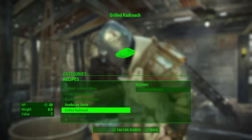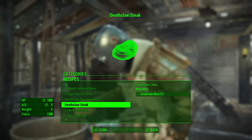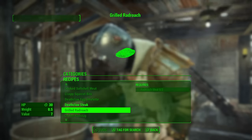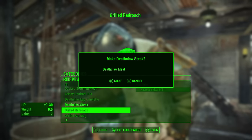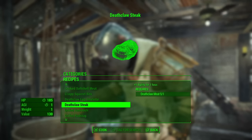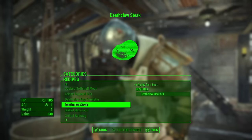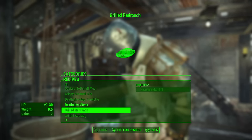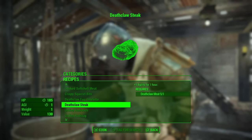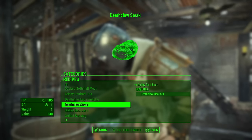At the cooking station, see I have no red roach meat which is required to make grilled red roach. I have five death claw meat - five out of one required. You press X and down, or A and down. Look - grilled red roach is in the back. 'Are you sure you want to make death claw steak?' Yes. Grilled red roach added - and now I still have five death claw meat. I would get three red roach meat and sell those because that's expensive stuff - you get like 58 or more depending on your perks.